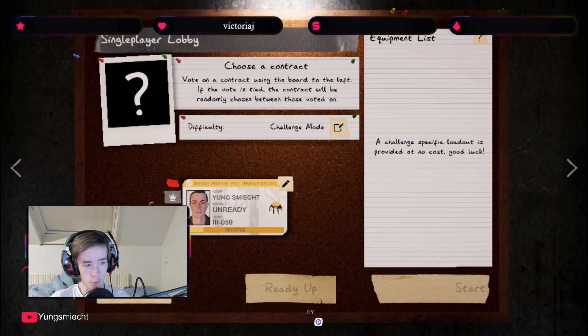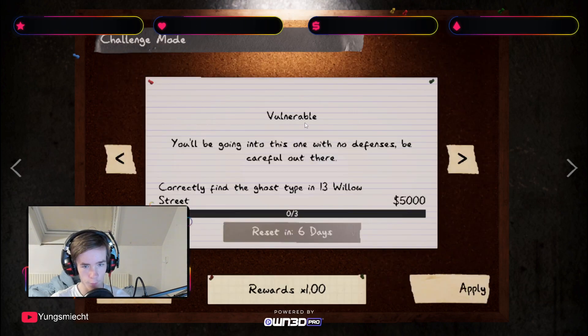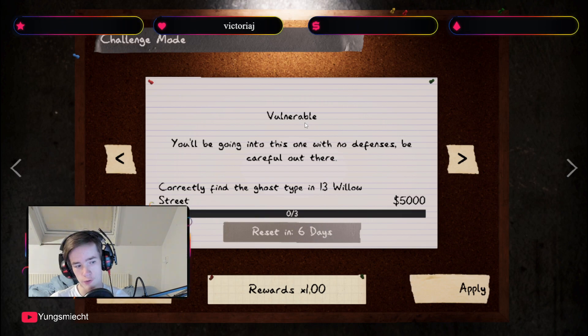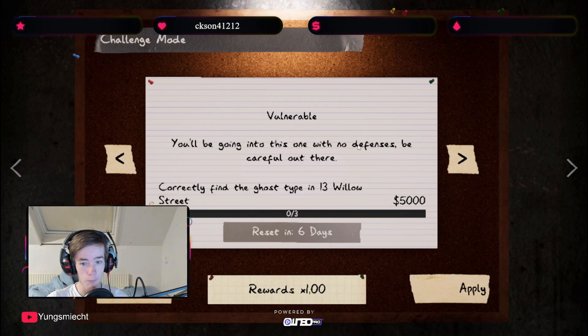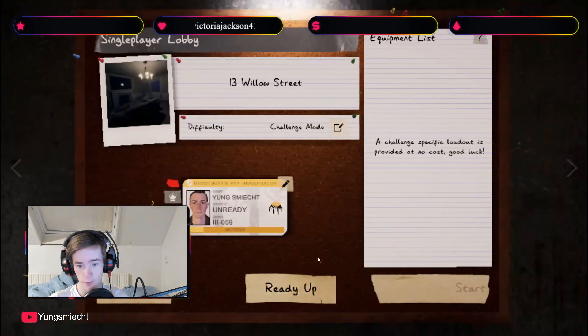Hello YouTube and welcome back to another Phasmophobia video. This video will be about the weekly challenge this week, which is called 'Vulnerable' - you'll be going in with no defenses, be careful out there. You have to find it on Willow Street, which will be cool. I suspect they'll take candles away as well as crucifixes and smudge sticks, but we'll see.